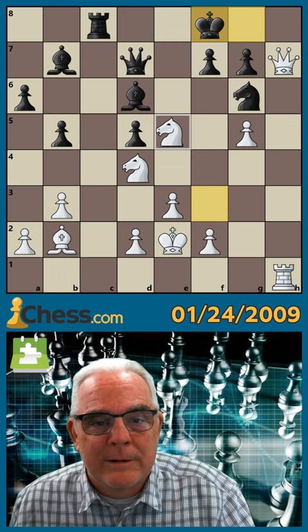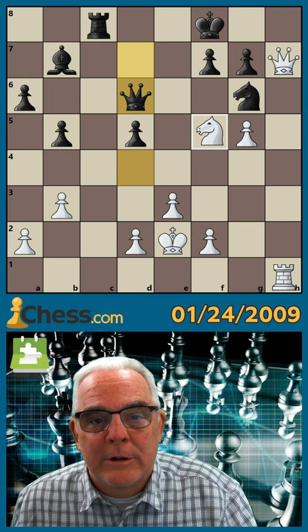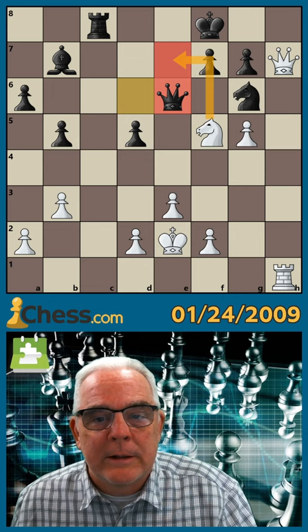The point is we decoy the Bishop and then give check here. Now we give check here, decoying the Queen where it can be attacked by our Knight, and that covers the E7 square. That wasn't played in the game either, but it doesn't matter — Queen H8 attacks the back rank, and that's checkmate.